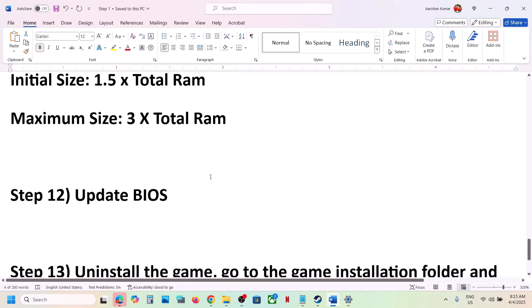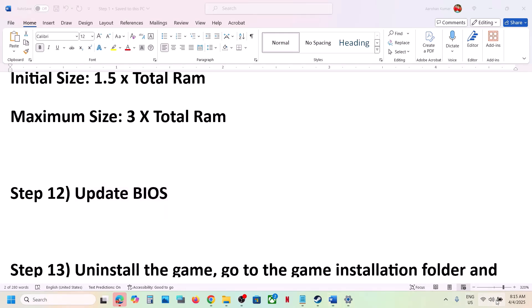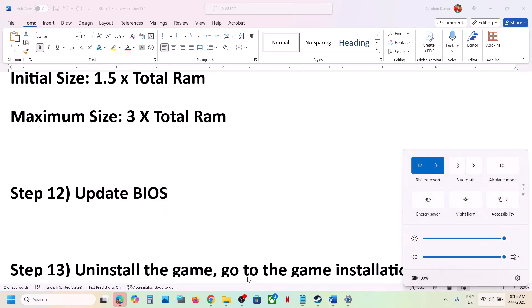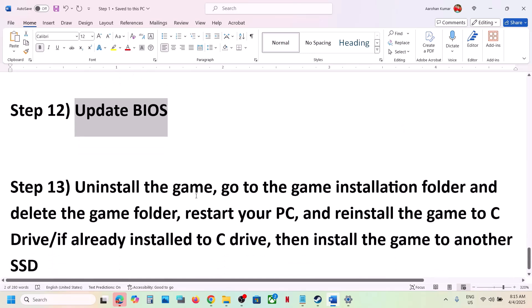The next step is to update the BIOS. Go to your system manufacturer's website, select your model number, and update the BIOS. For laptops, make sure the battery is above 10% and the AC adapter is connected when updating the BIOS. After the BIOS update, log into the computer and launch the game.